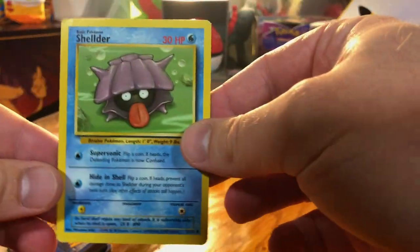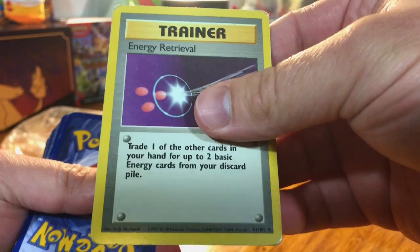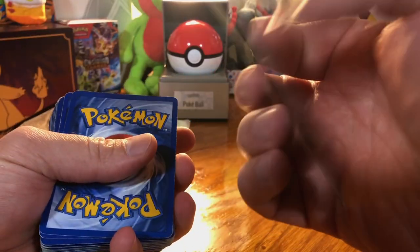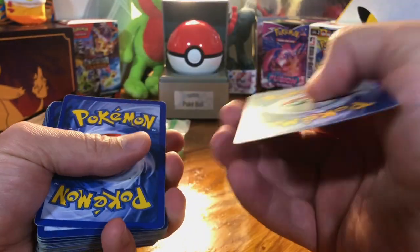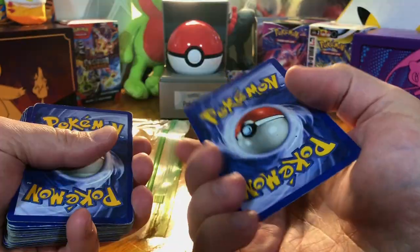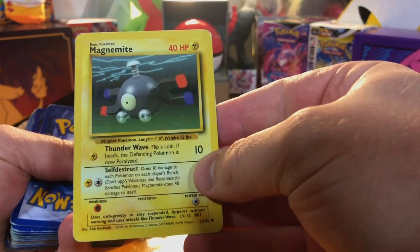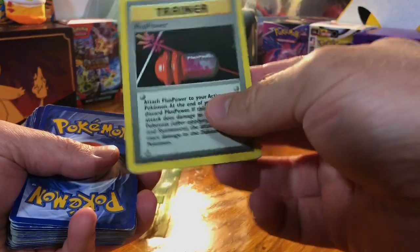Sheldr. Energy Retrieval. Starry. Rhyhorn. Oh, the Dark Squirtle. Base Set 2 Seal. Magnemite. Less Power.